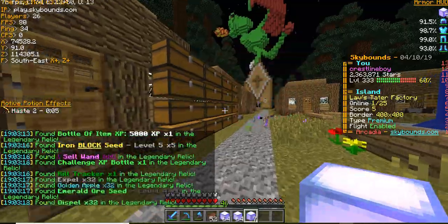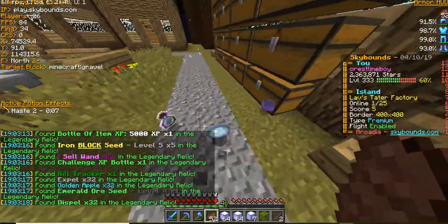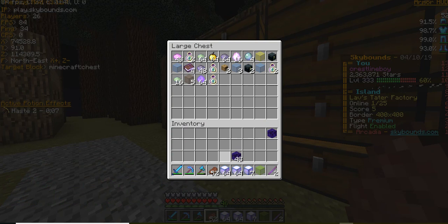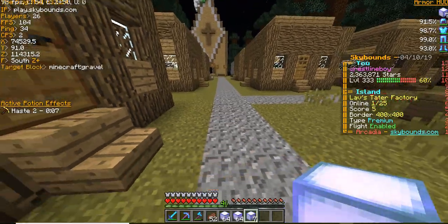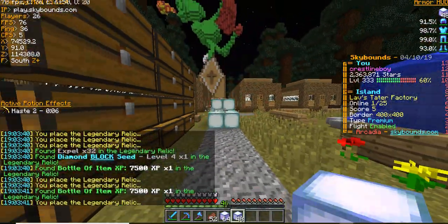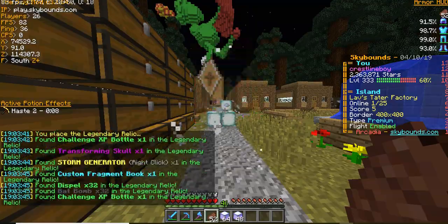Nice, an immortal stone! I like how you can get the next tier openable from an openable — ancient runes can give you legendary relics, legendary relics give you immortal stones, and immortal stones can give you war zone crates, buried treasures, and pots of gold.